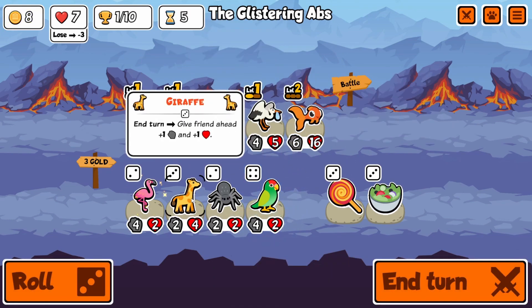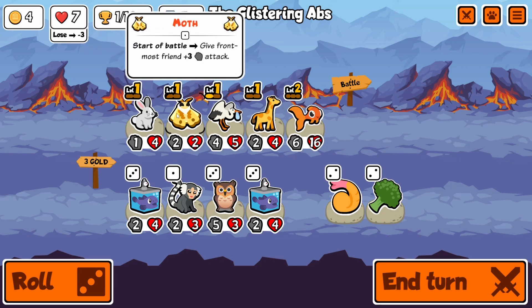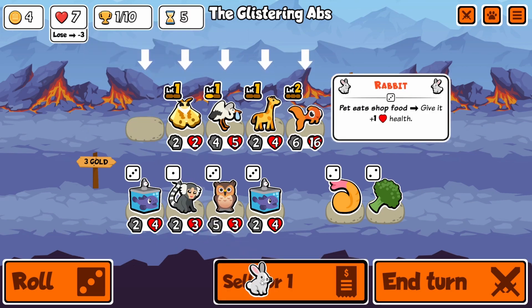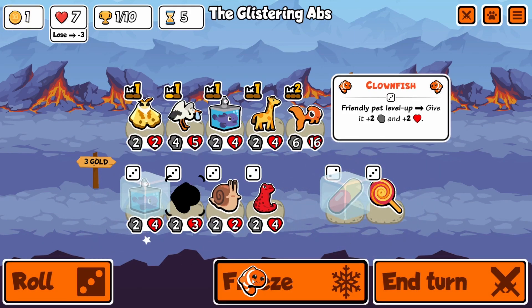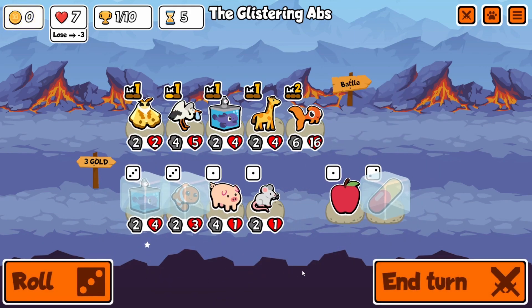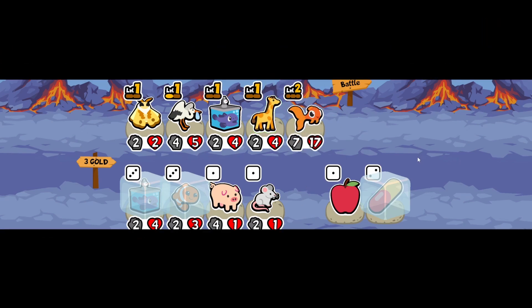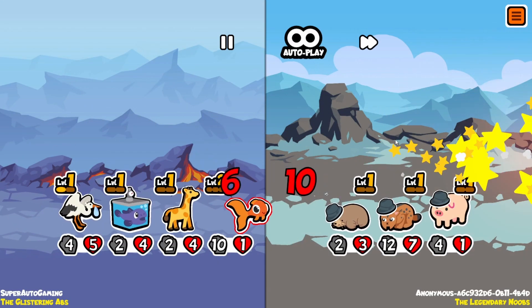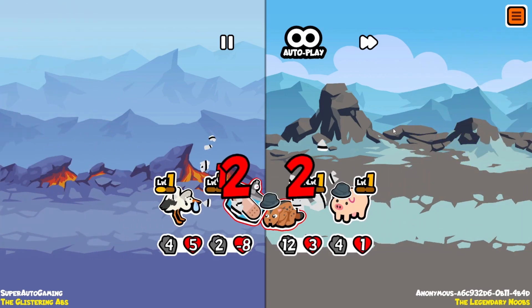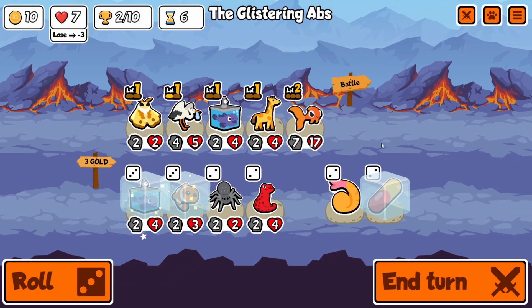Just anything that gives you gold is always going to be good. Getting a level 2 goldfish here is also really nice. Picking up a giraffe so we get some buffs on it is really good — I don't want to lose that many rounds. The hero of this, I would say, is blobfish. Blobfish is just absolutely absurd, especially if you can get it for free. By the time turn 7 rolls around, our goldfish will actually make the blobfish in the shop free — 1 gold, because we have to spend for the pill, to get plus 2, plus 2, and an experience. Pretty nutty.